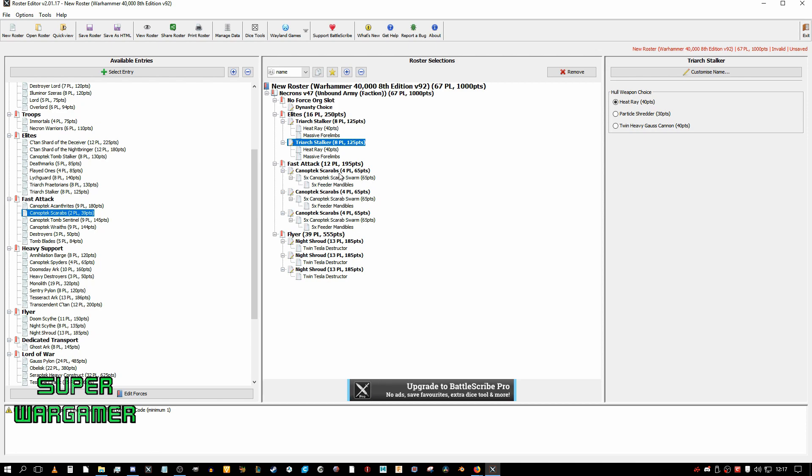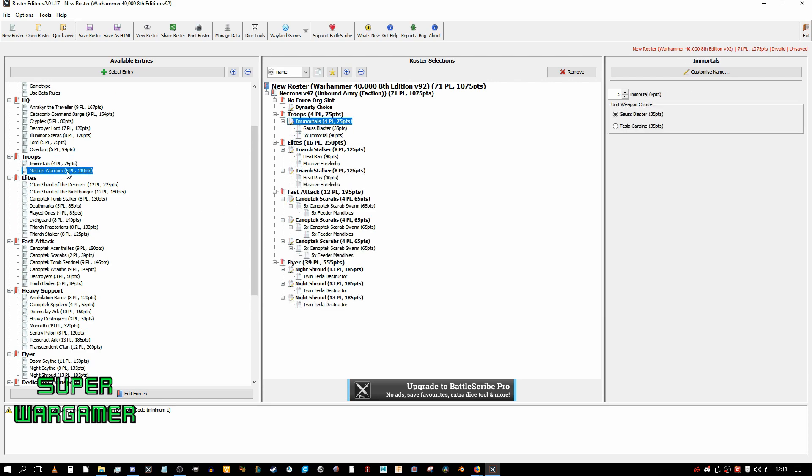These Scarabs are a good objective holding unit, a good Mortal Wounds eating unit, and a good screen. There's also a way to do Mortal Wounds with them, but they use command points. So you basically want to take some troops as well, just for the command points you need.